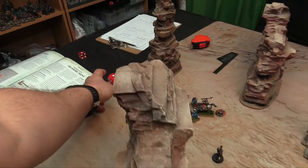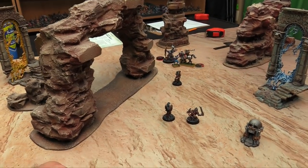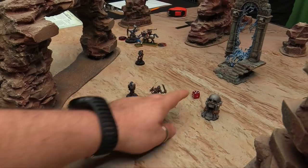Top of round 2. I actually make a Battleshock test. My Battleshock is 1, and Exalted Deathbringer's Bravery is 8 — 10 with the bonus right now — so I can't possibly fail. Then we go into the second battle round and roll initiative.